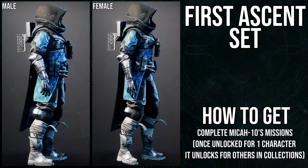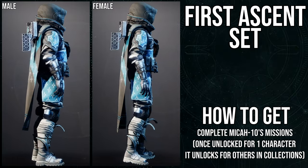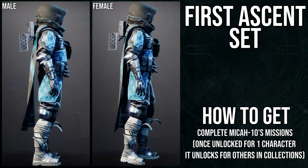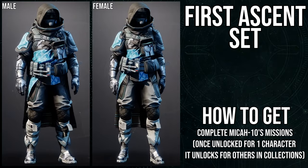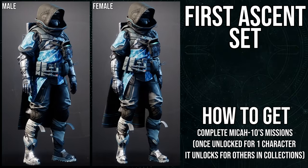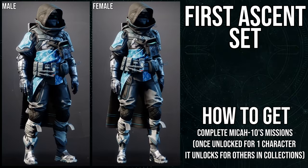So to start off, here is the armor set. Let's talk about how to get it: complete Micah 10's missions, essentially. Once you unlock the armor for one character, it automatically completes it for all of the other classes — so all you have to do is complete it on one guardian. If you have other guardians, the armor will be automatically unlocked for everyone, which I think is really cool. The fun part is unlocking the armor the one time; after that, it becomes a chore. Just complete Micah 10's searching for ghost stuff. I definitely like this armor.